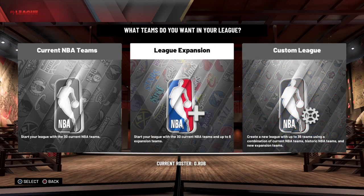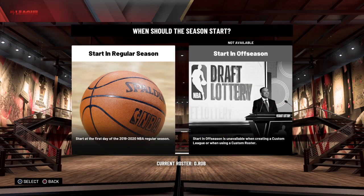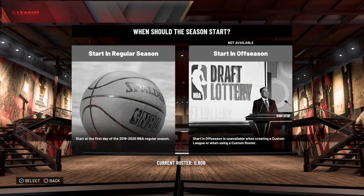Think of it as players, not rosters. You want the bottom to say whatever player you want. Mine says Current Roster: O Rob. This is the player that looks like Oscar Robertson but plays like the Greek Freak — that's the player I made earlier. So now I go to Current NBA Teams and go to Start in Regular Season.